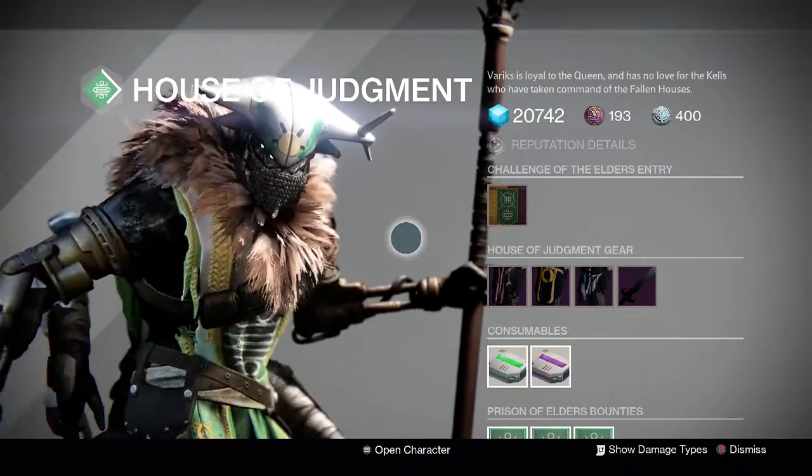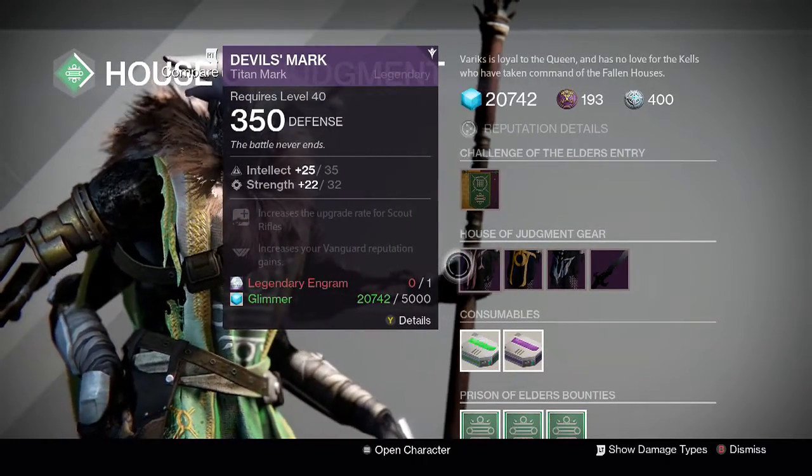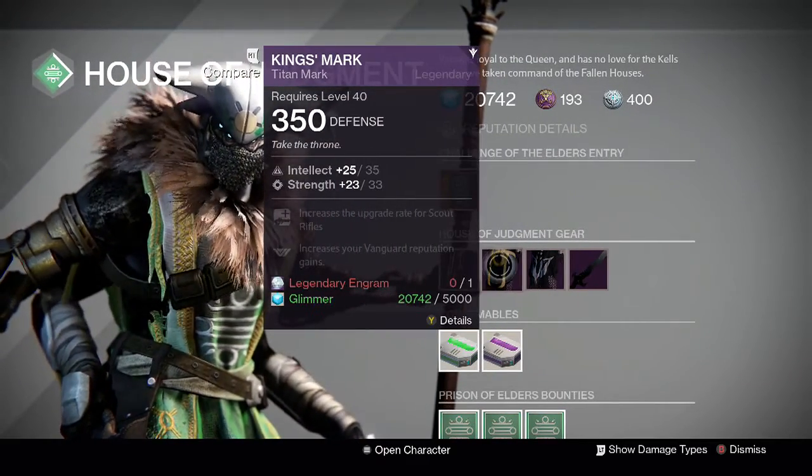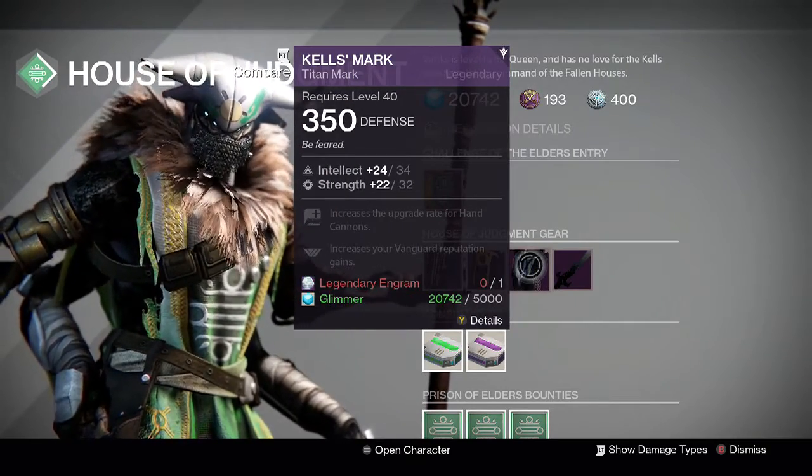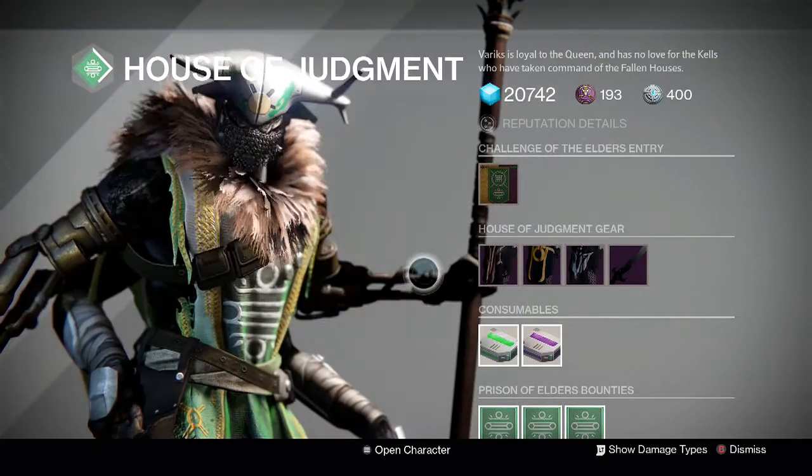For the Titans this week, Variks has the Devil's Mark at a 57, King's Mark at a 58, and the Kel's Mark at a 56. None of these are terribly useful for 12 tiers.